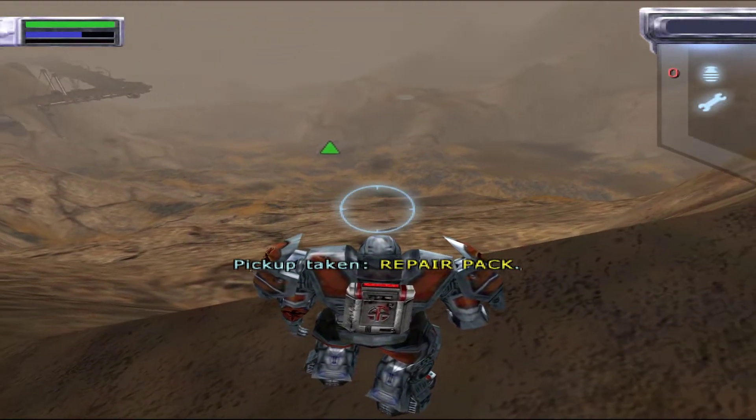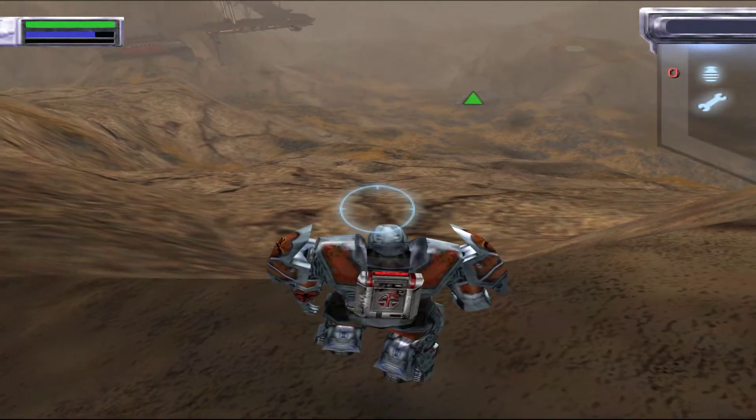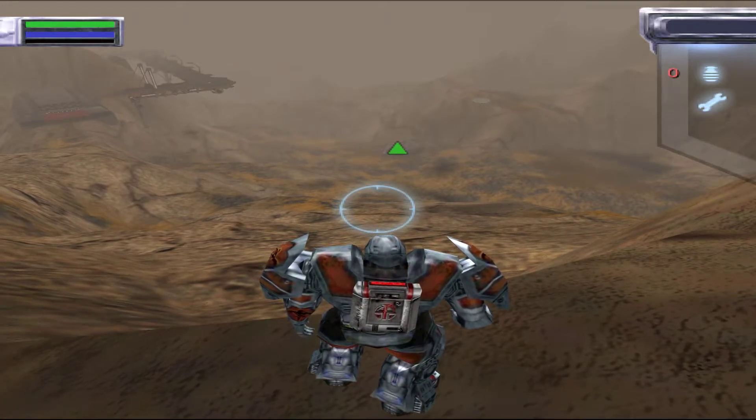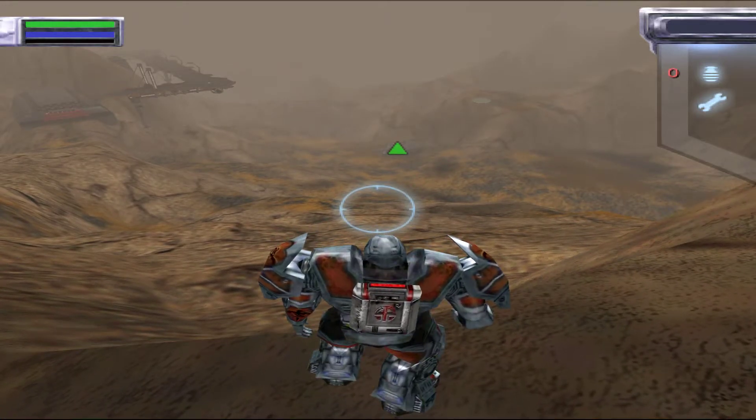I want you to ski to the small bunker I've waypointed for you. To ski, head down the hill and hold the jump button, which is L1. You will notice that you pick up speed as you travel. Skiing can be used in conjunction with the jetpack to travel more efficiently.